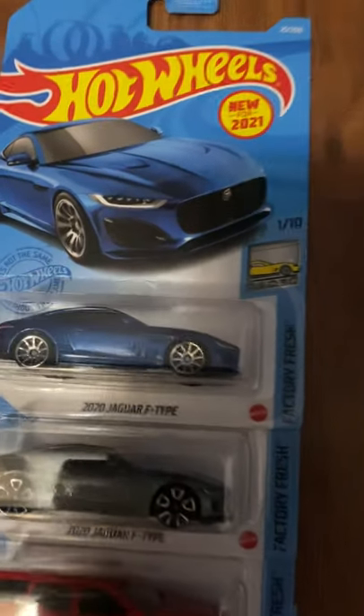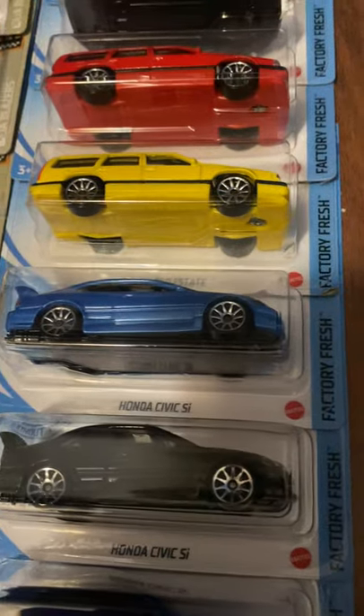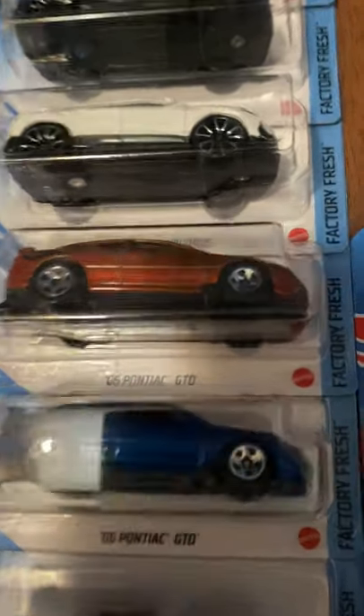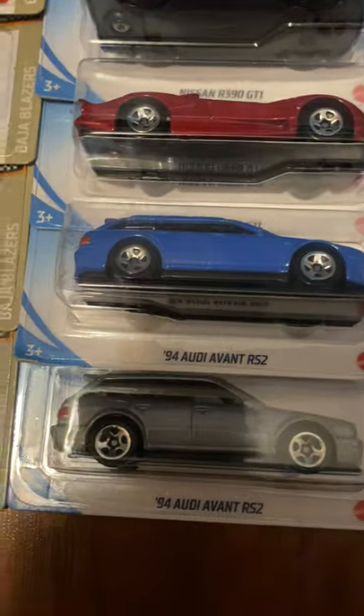Every car in Factory Fresh had a recolor except for the Mazda, which was the super — and I do have that super. We have the 2020 Jaguar F-Type in blue then gray, the Volvo 850 Estate in red then yellow, Honda Civic Si in blue to black, Urus from blue to white, 2006 Pontiac GTO from orange to blue, Mazda RX7 in black, McLaren Speedtail from orange to light gray, Mercedes-Benz to black to light gray, Nissan R390 blue to red, and the '94 Audi Avant RS2 from blue to light gray.